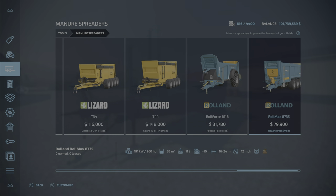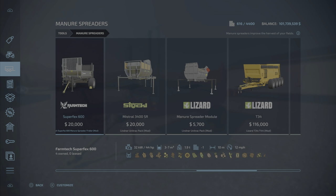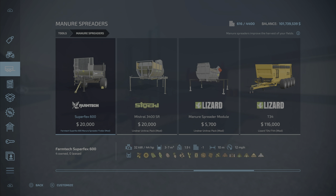There it is — the FarmTek Superflex 600, $20,000. It shows all those crops because there is a configuration that will make it a trailer, which we'll show in a minute. Only 44 horsepower, 3 to 7 meters spread width, and 3,000 to 7,000 liters. 10 meters spread width at 12 miles per hour.